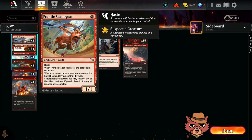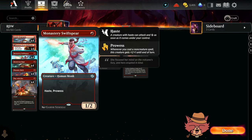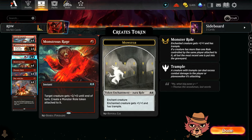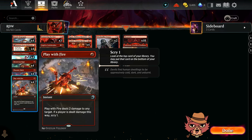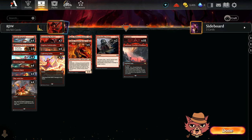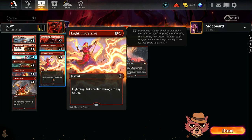We have a whole bunch of 1-mana cards in here: four Commano, four Monastery Swiftspear, four Monstrous Rage, four Phoenix Chick, four Play With Fire — all very basic Red Deck Wins stuff. We also have three Lightning Strikes for more burn.